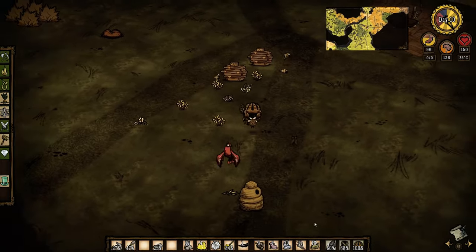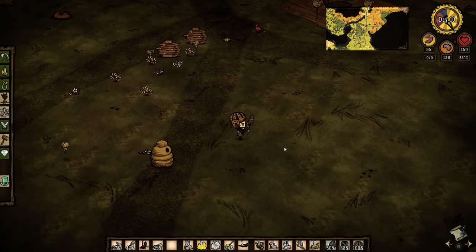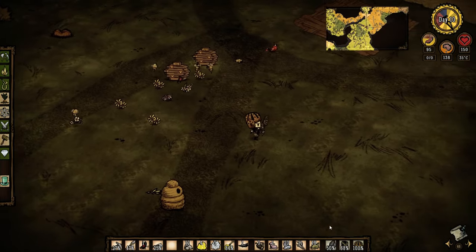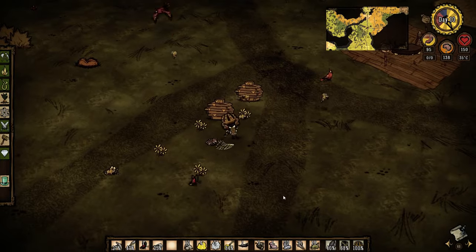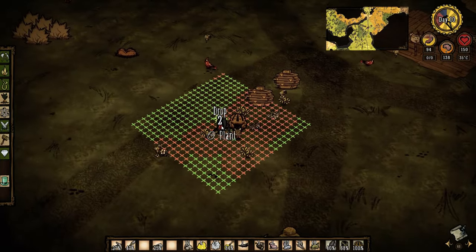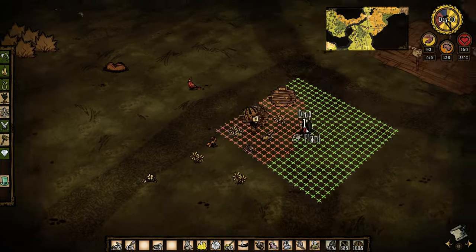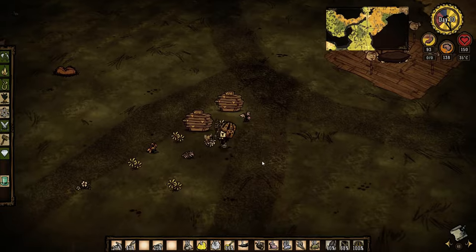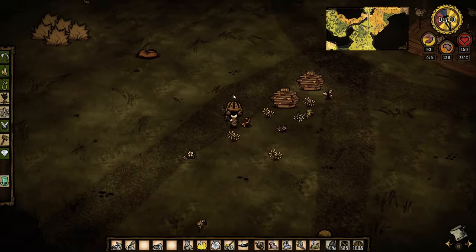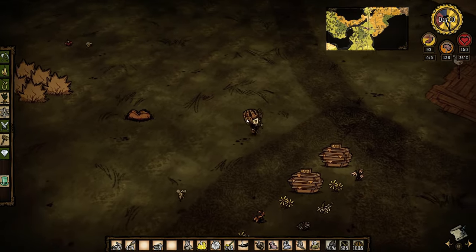However, the order that you put the armor on determines which one takes damage first. And as a result of taking the damage first, it will take the brunt of the damage — it will take more of it. So the goal is to take the item that is easiest to make and ensure that that was put on last.